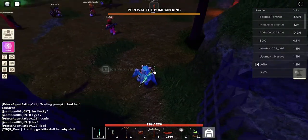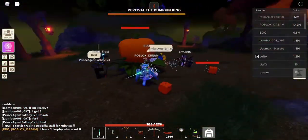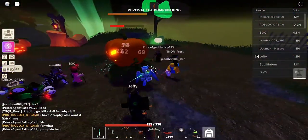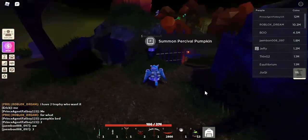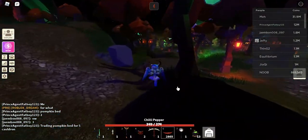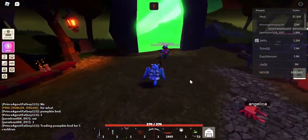You can summon the pumpkin boss by pressing F when you have enough tokens. I'm going to show you what the cauldrons do - I'll skip ahead after defeating the boss several more times. Okay, I've defeated the pumpkin boss and now have 30 cauldrons. Let's go back to the island - eating a chili pepper to move fast.